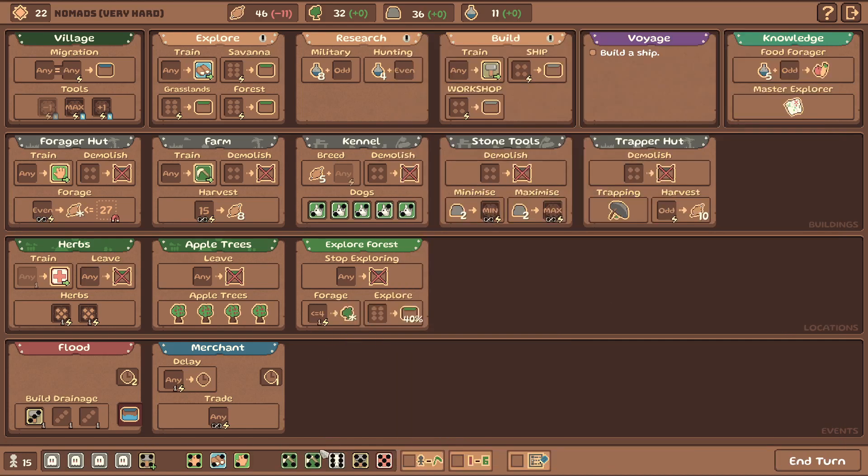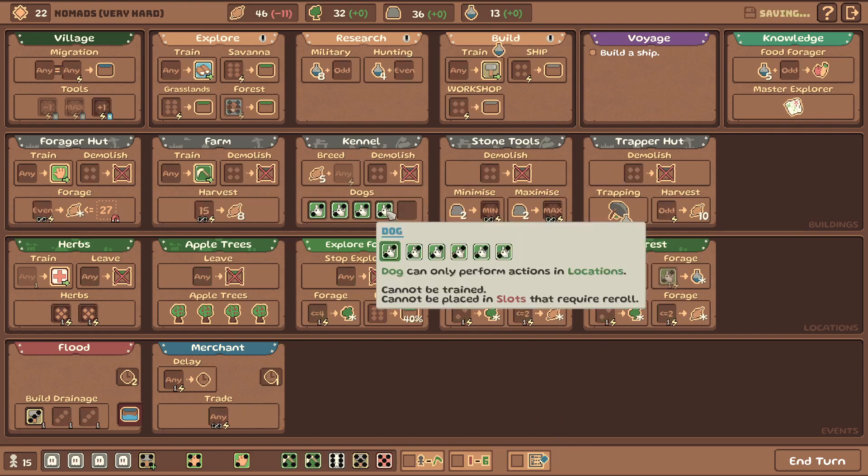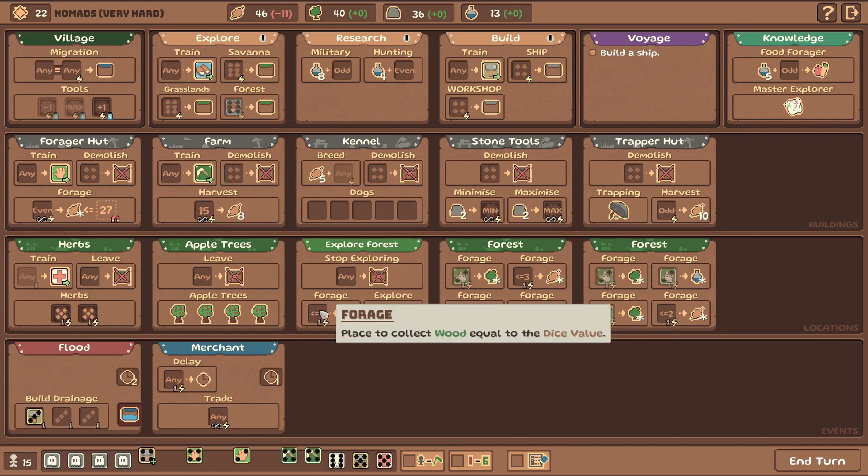I'll reduce one of these by one, put it there, and increase this thing by one - I want to max that one out first. I'll trade science for wood once. There we go. We can grab some wood here - that's interesting. I'll max this thing out and send it into the forest. I'm gonna send the doggies to harvest stuff like we usually do. We'll have plenty of wood, so I probably don't need to worry about that.